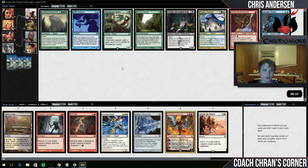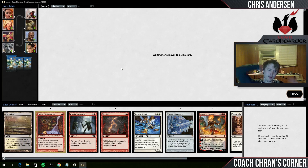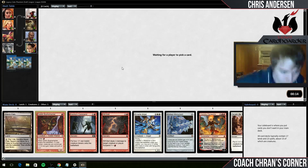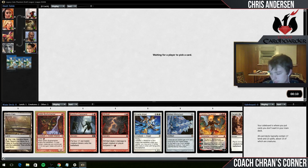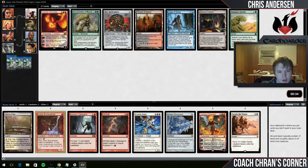Looks like we've got a Bushwhacker - nothing else on color, lots of Sultai. Luckily Bushwhacker I think is okay in this deck - a nice little anthem effect for my tokens. Alternatively I might want to just look to jump ship. We'll see what happens. Seeing no white or red cards in that pack is a little nerve-wracking. I don't know if it's just a bad pack though.